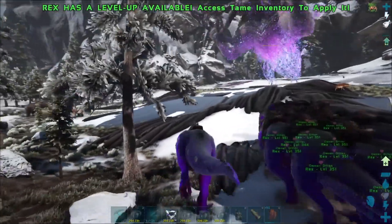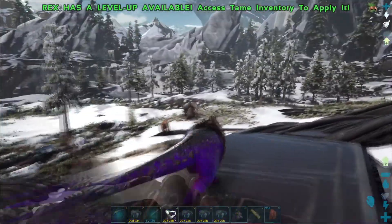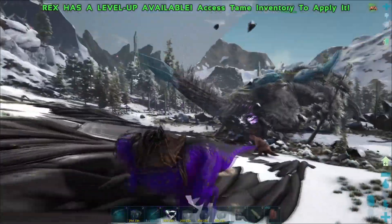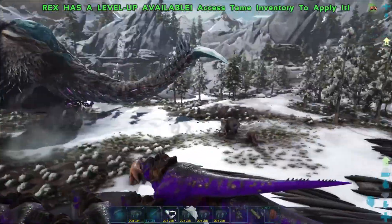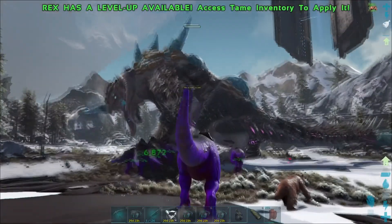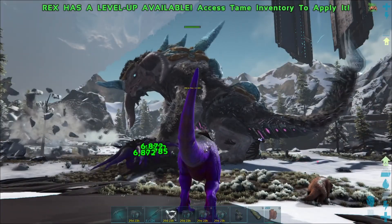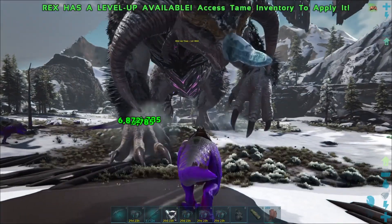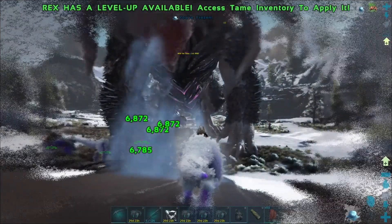Alright, there we go. Got them moving, and then we got them hitting. Wait, why is the Titan being drawn from the center? Don't be drawn from the center. I'm right — there we go. Let my Rexes just go in. I think we might just sit back and watch this all unfold. And there we go, we are frozen.